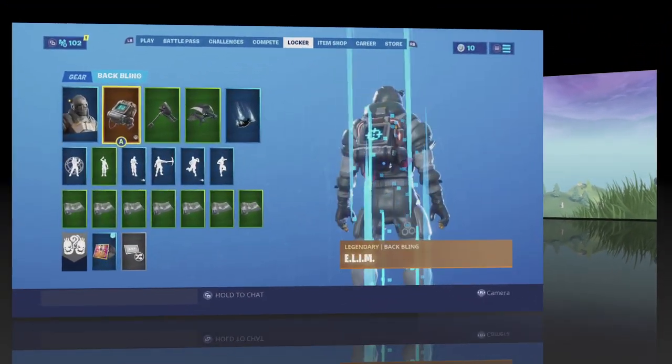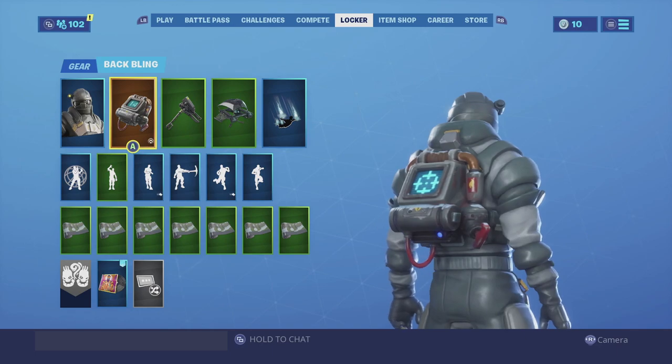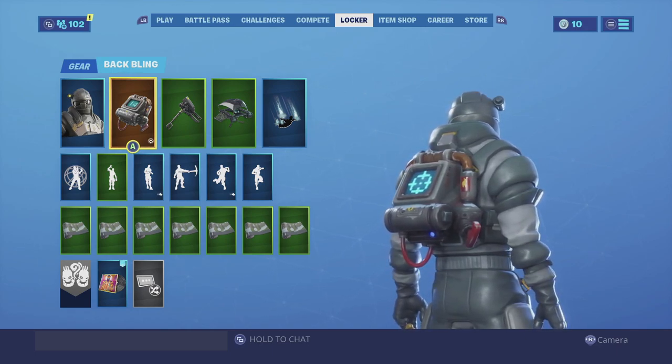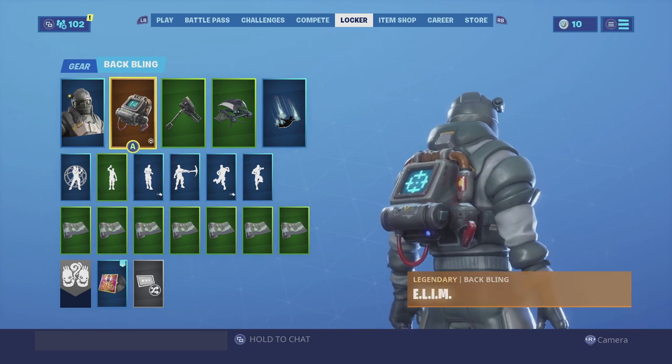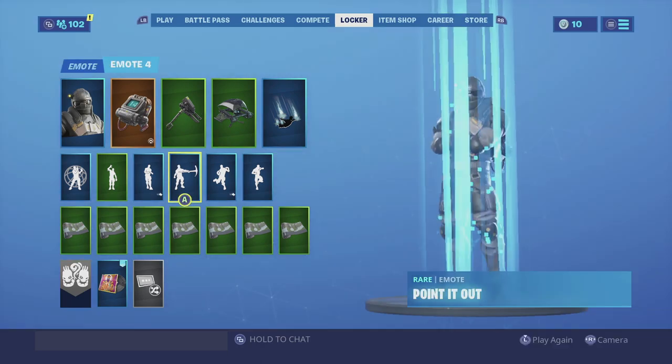For the last combination I am using the Limb back bling. It's very bulky but the skin seems very bulky as well - it just seems like something he would be wearing as a juggernaut. You could be using a flamethrower so this would look pretty cool on him and it's something he would actually be wearing. For the harvesting tool we are going with the Ammo Box harvesting tool.